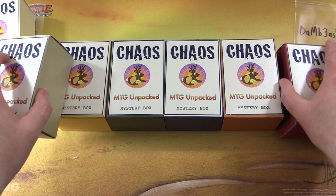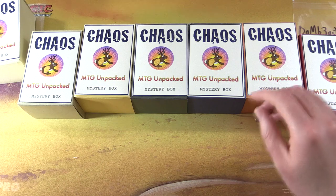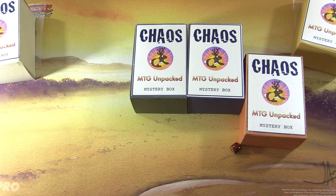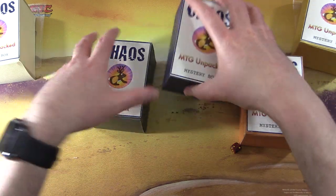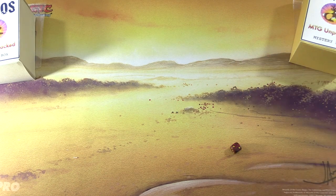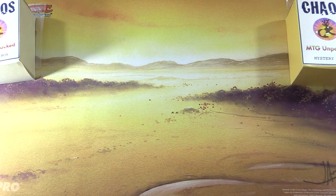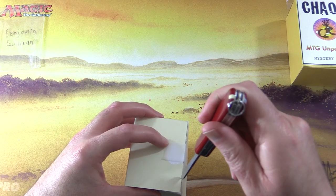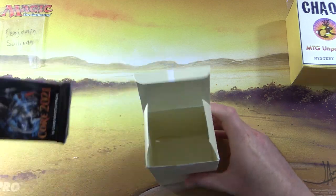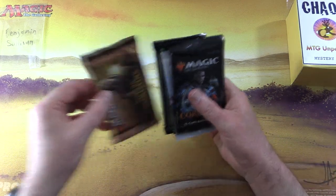Now we have 1 through 6. Let's see what we get - we get a 2. Grab that one and set the others aside. The theme this month is mono white. If you have any guesses for the foils in the boxes, leave them in the comments section - someone actually got one right once, which was pretty cool. Benjamin, thank you for being a patron. Let's get into the first box.